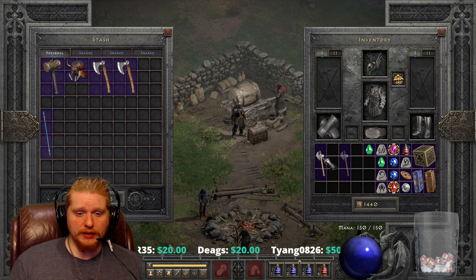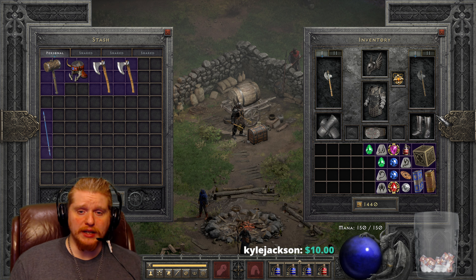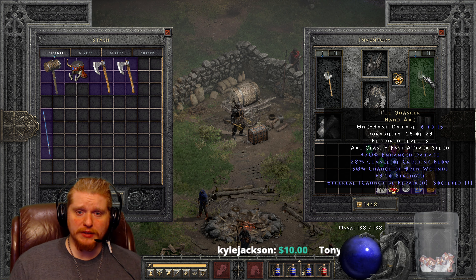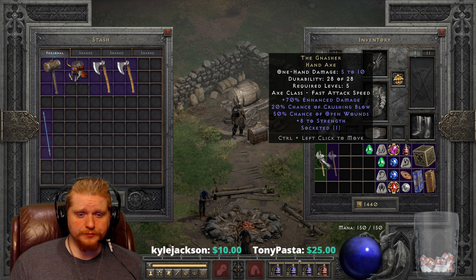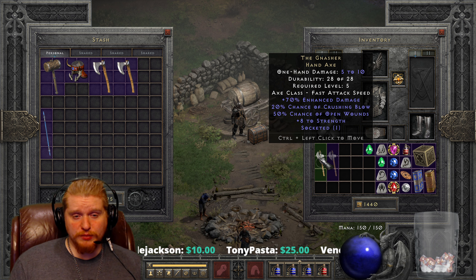Now, what can you do with the Gnasher Hand Axe? With 20% Crushing Blow, 50% Open Wounds, and plus 8 to Strength, we're looking at some pretty amazing effects for a little low-level character. Now granted, two of them do not stack. So if you were to put two of them on a Barbarian, you'll notice it still says 50% Open Wounds and 20% Crushing Blow, because each weapon applies its own Crushing Blow and its own Open Wounds. If this was on boots or a helmet or something like that, it would have a much more dramatic effect.